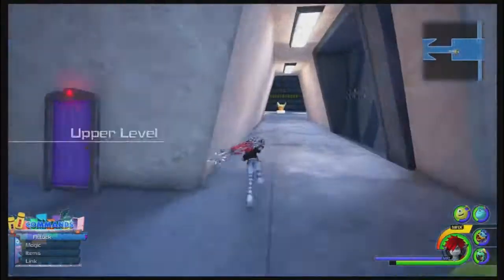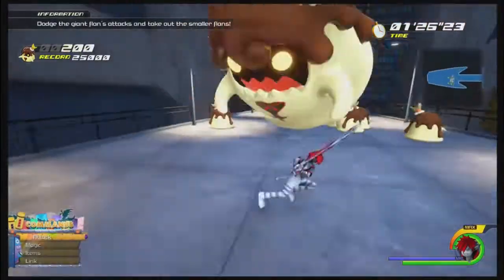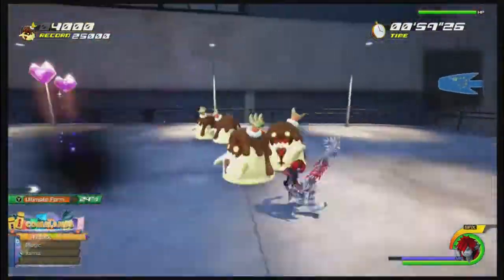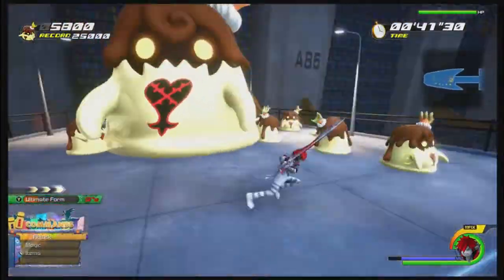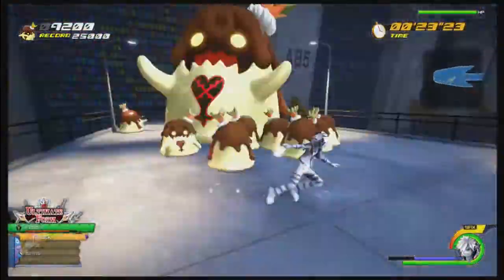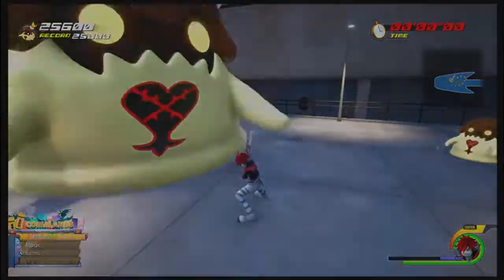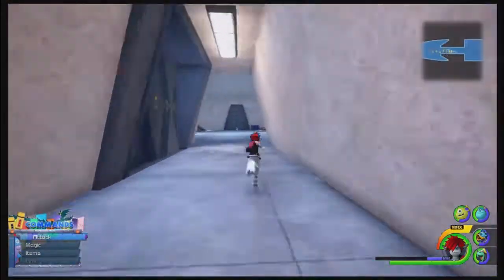For this challenge, keeping an eye on the big guy is key. Dodging and keeping your distance is way more important than getting hits in. Each little flan goes down with just one hit, so don't worry too much about them. They tend to cluster around the big flan, so thunder is your friend. When you see the big flan jump up, just dodge roll until he lands — he can chain up to three attacks in a row. Form changes and grand magic are your friends as well, as form changing and finishers both turn you invincible for a little while — invincibility frames. By the end they'll be spawning very quickly, and you shouldn't have too much trouble getting 20,000 points for a high score.